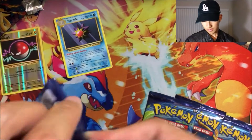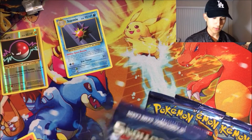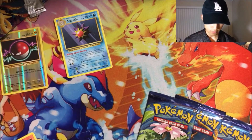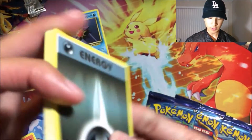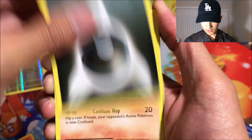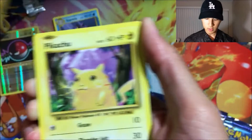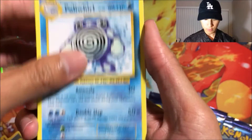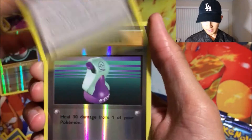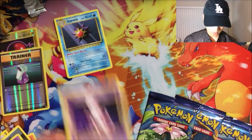Second pack — we surprisingly haven't been pulling a lot of normal holo foils, but I've been getting a bunch of other good stuff. Got Dark Energy, Full Heal picks, Nidoran, Ponyta, Pikachu, Full Heal, Poliwhirl, a Pidgeot Spirit Link, a reverse foil Potion, and a Mewtwo normal rare.